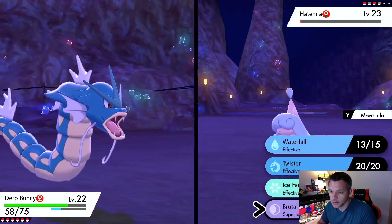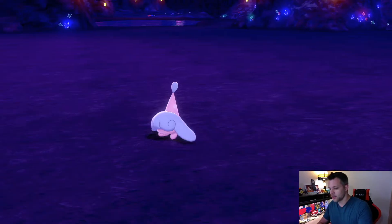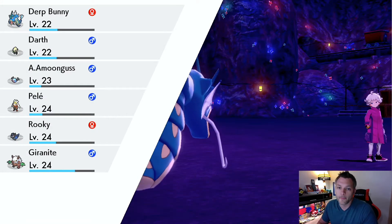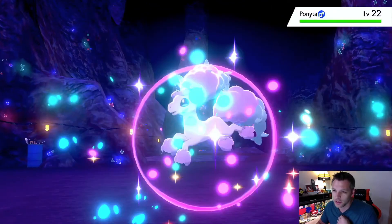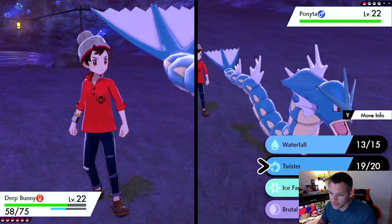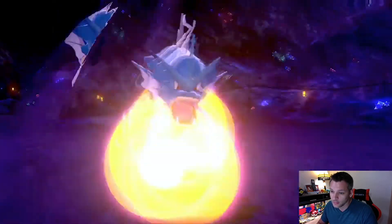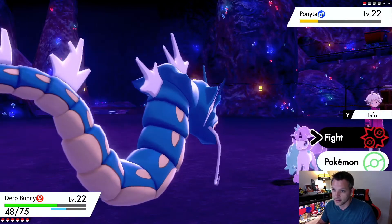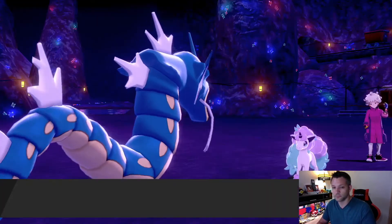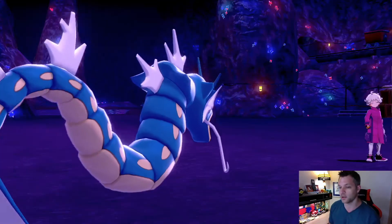We're gonna fire off a Twister to conserve PP on Brutal Swing. Dark Bunny's gonna sweep! Bede keeps saying I'm terrible, talking trash — I just need to continuously put him in his place. Brutal Swing is neutral going in — Ponyta's faster. Okay that did nothing. Brutal Swing wrecking its face, tossing off a Waterfall. He hits me with Confusion but Waterfall takes care of Ponyta and Dark Bunny picks up the sweep on the worst character in Pokémon history.